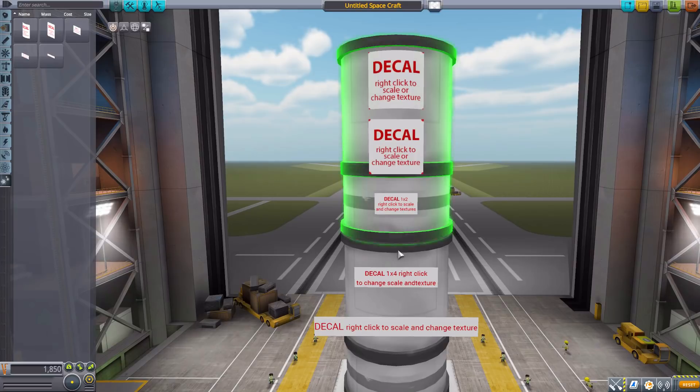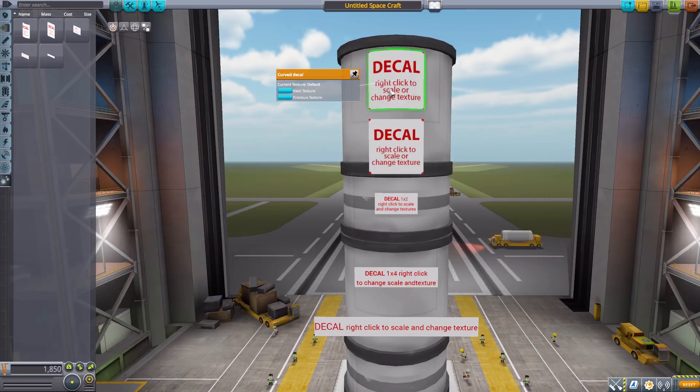Let's zoom in to get a better look at what we have for each decal. We can right-click and, as it says, change scale if you have that installed, or change the texture. The textures available by default include: Nebula Space Engineering, European Space Agency, alternate ESA, Euro Stars, the Squad logo, the International Space Station, NASA, another NASA variant, Russian, another Russian, Energia, the EU flag, American flag, Russian flag, alternate Russian flag, and Russian star.